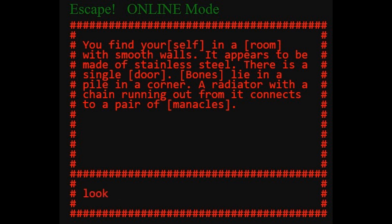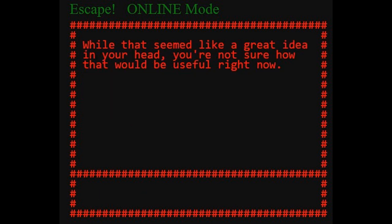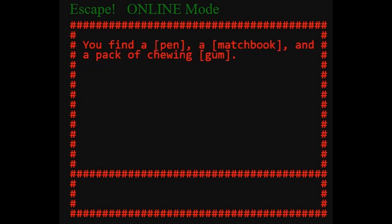Let's look south. Your shirt is torn, the long sleeves are shredded. Your pants are torn. You notice you're missing a pinky finger on your left hand and you're not wearing shoes. You can feel something in your pocket. Use pocket — it seems like a great idea but you're not sure how that will be useful. Look pocket — you find a pen, a matchbook, and a pack of chewing gum.